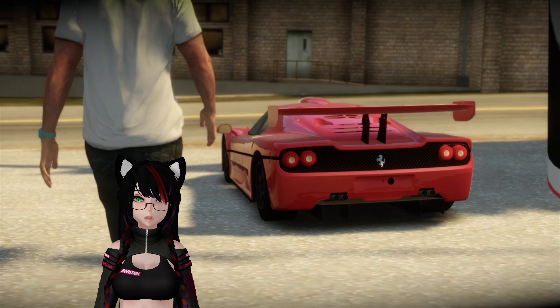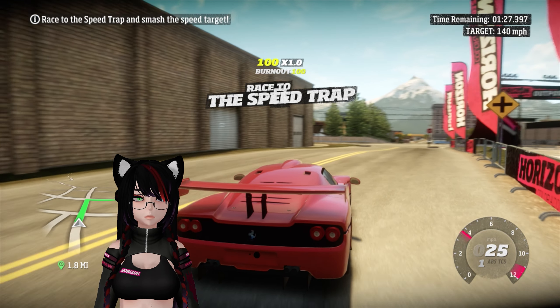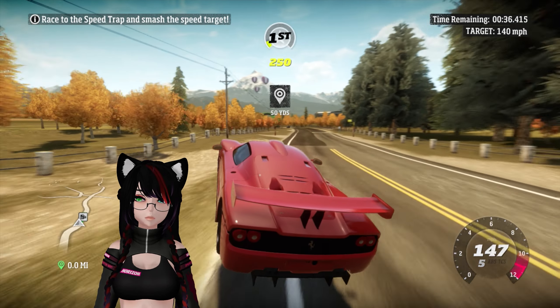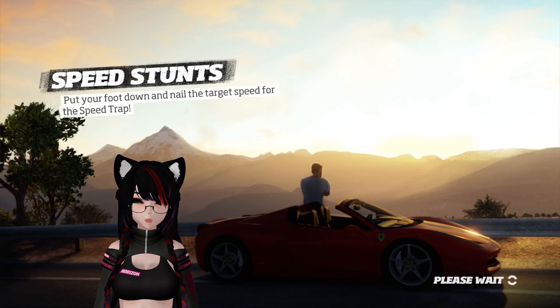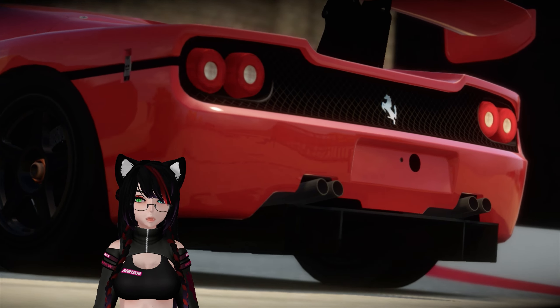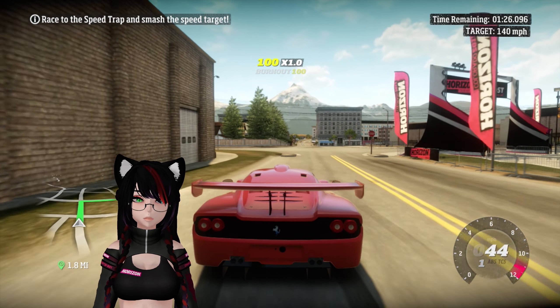I wonder if it's gonna be on the highway — let's see. Speed trap, 140 miles per hour. It was very grippy by the way. I missed it because I went off the road and flew. Damn it. One more attempt. This was the most overpowered car in Forza Motorsport 2, and it was a DLC car too — that was a fun part of it.